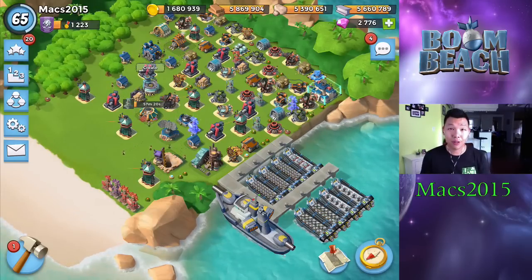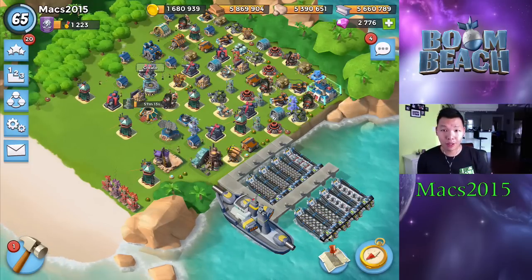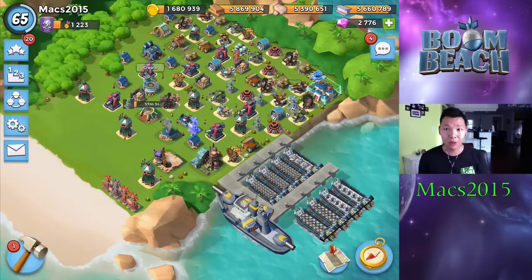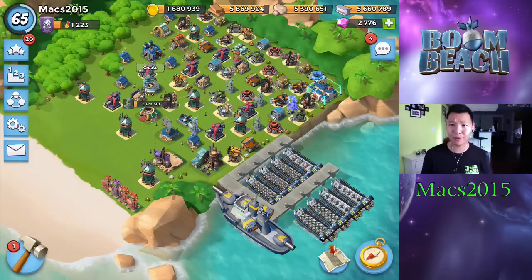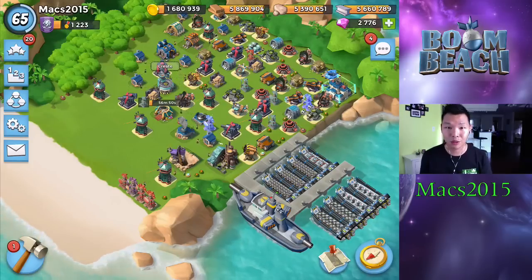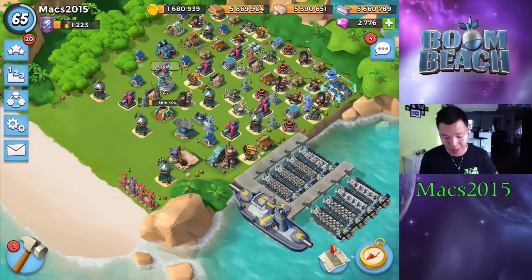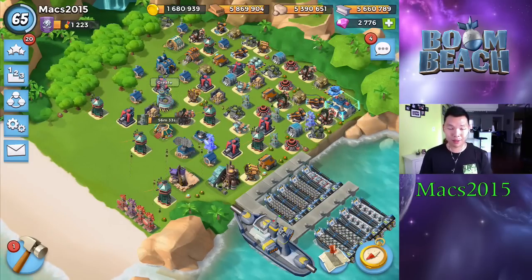By the way, have you guys read the forums recently? They finally released some sneak peeks on the upcoming Boom Beach update. It looks like we're going to get two new prototype weapons, of which only one has been revealed so far — the Hot Pot. It just looks like a really overpowered, overkill flamethrower which also hides underground. Before you deploy troops, you won't be able to take it out with your gunboat energy because it's underground. You need to get your troops close enough so it deploys, and then you can shock it or take it out.